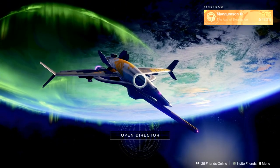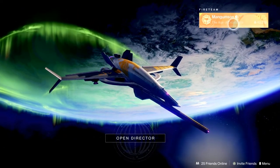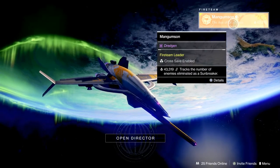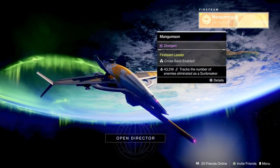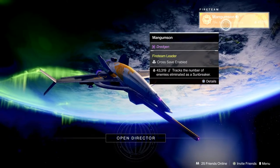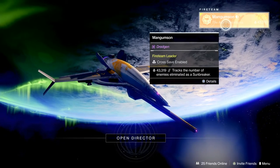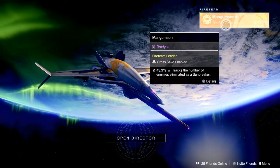First, we're going to go over the fireteam area located at the top right-hand corner of the screen. In the fireteam area, you can hit Details to access more details for that person and bring up the details menu. If I had more people in my fireteam, I would be able to hit the triangle button and inspect them. But we're going to go over that later in the video when we access the roster.